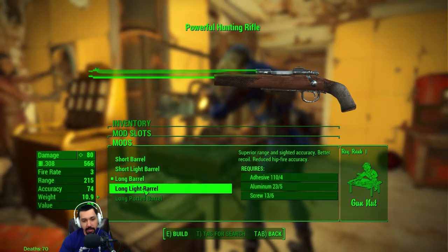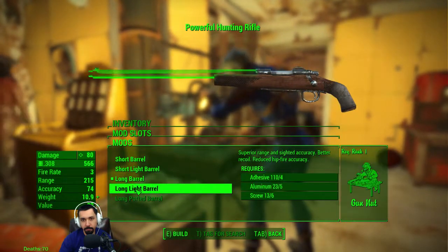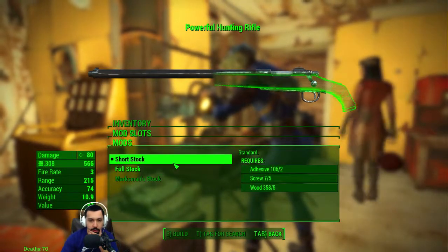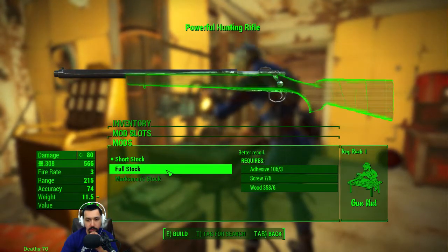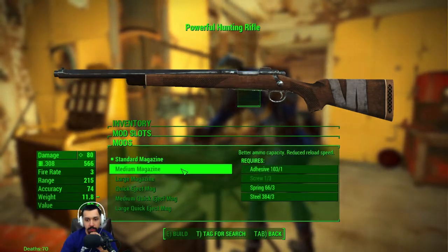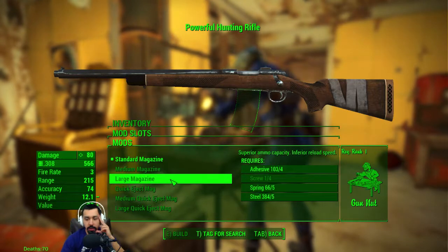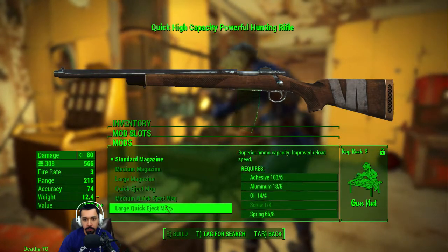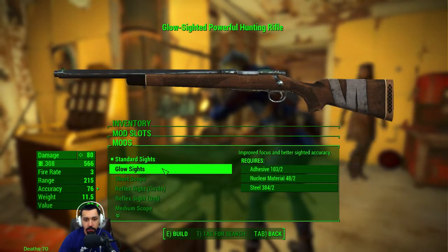The fire rate on this is only three - that kind of sucks. Three shots and then you have to reload. I would think reduced is better than poor. Make that full stock - better recoil. Go ahead and put that on there. Standard magazine - better ammo capacity, reduced reload. I'm missing screws apparently. This is where I have all my stuff in storage.